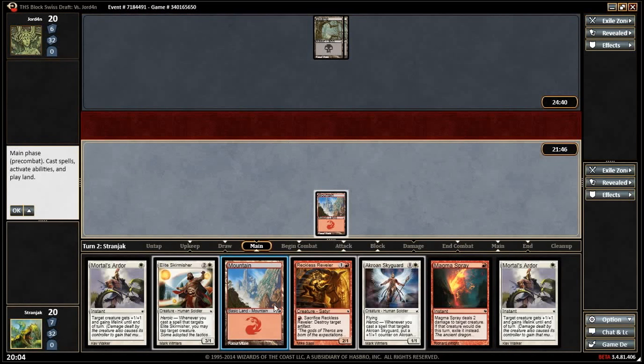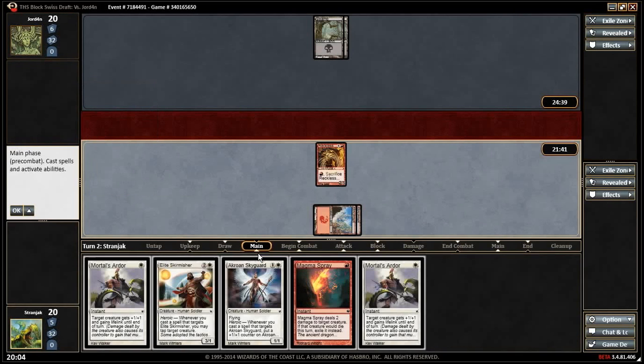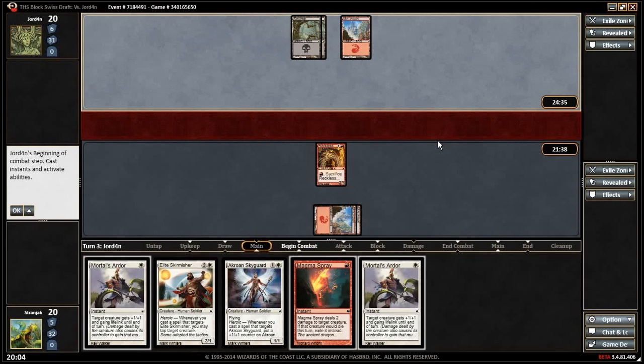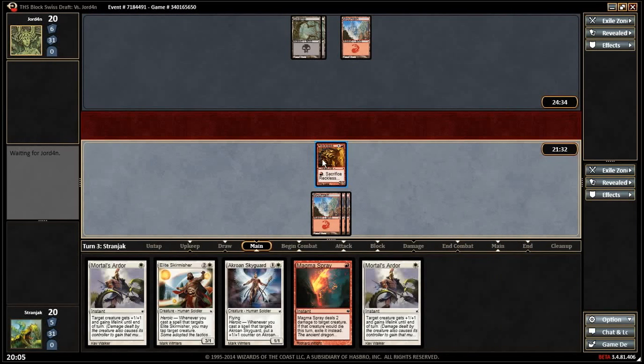We really need a land. We do really need a land — we have a two-drop when he has nothing. Still nothing. Okay — lands right there, mountain, awesome. Fine, hit him.